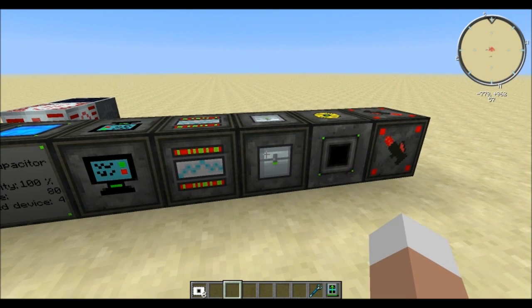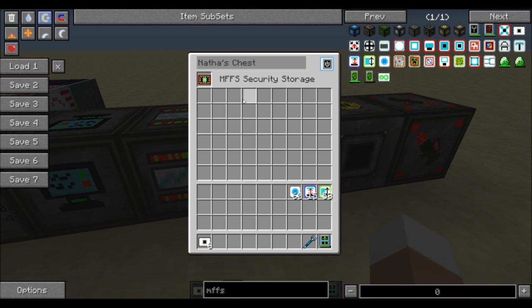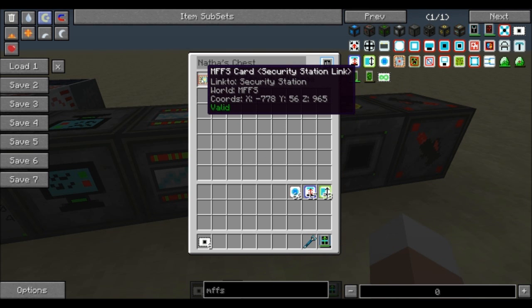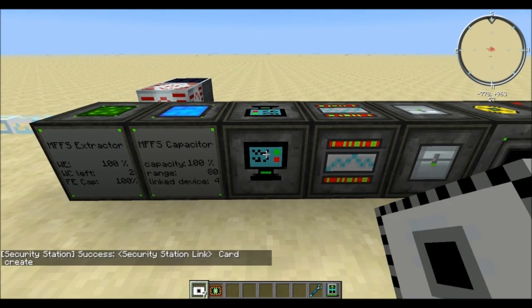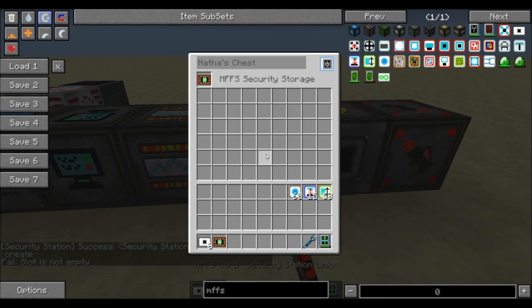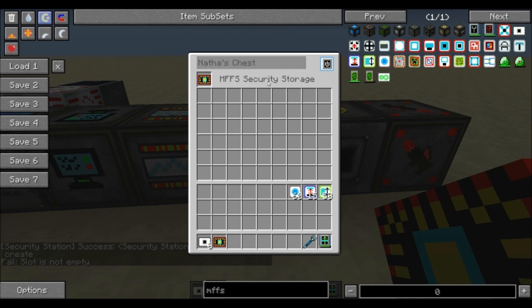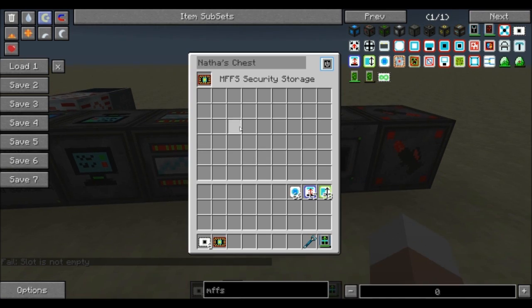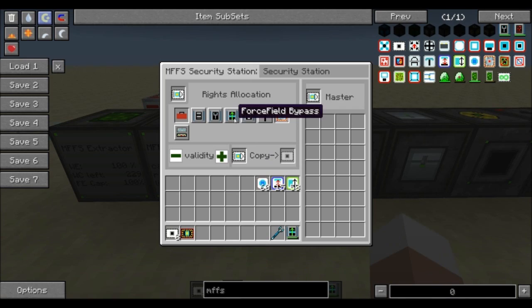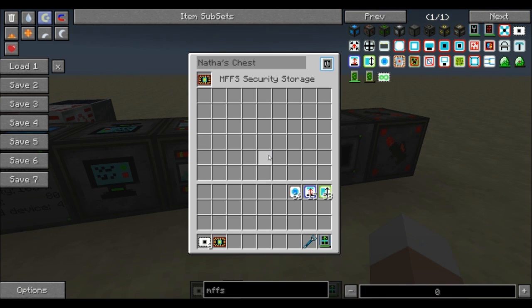A very simple block I want to quickly cover is the security storage. It requires a security station link — take a blank card, click the security station, and put it right in there. Only people permitted from within the security station will be able to access this inventory. If you remember the 'open security storage' option in the rights allocation, that's how you allow certain players to open that storage.